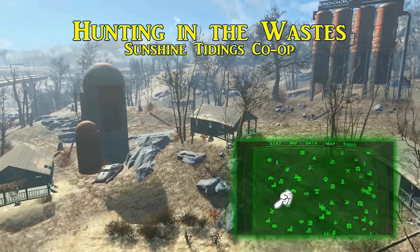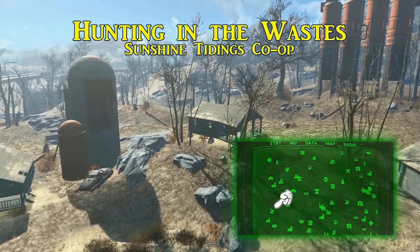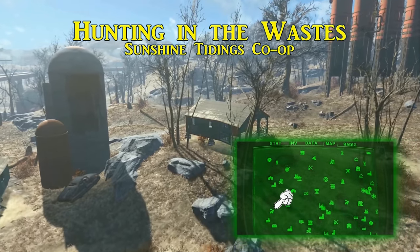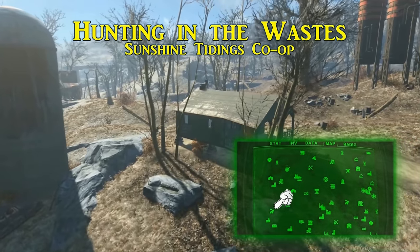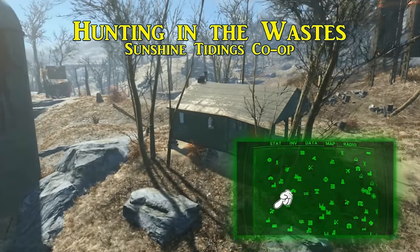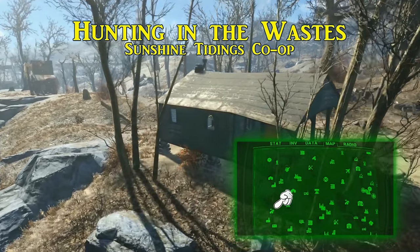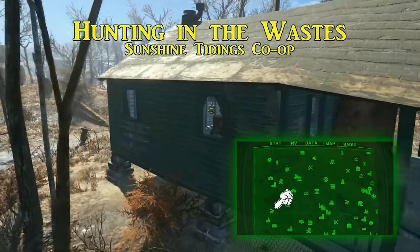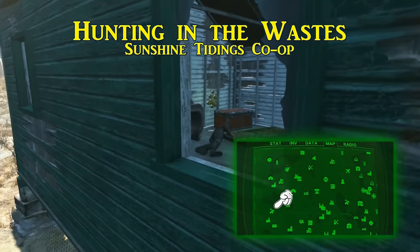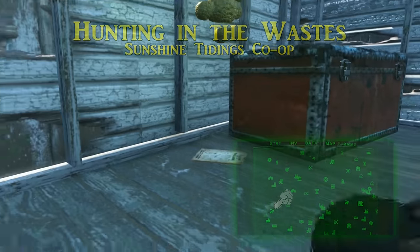The next one, called Hunting in the Wastes, is located in the Sunshine Tidings Co-op, a potential settlement further south of the Sanctuary Hills area. There are ramshackle houses all around, but this Wasteland Survival Guide is next to the one to the right of the silos. It should be right next to the red trunk, and when acquired, it will permanently let you pick up additional meat from creatures. And how can one complain with extra deathclaw steak?